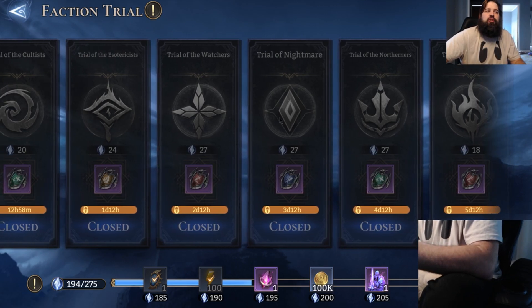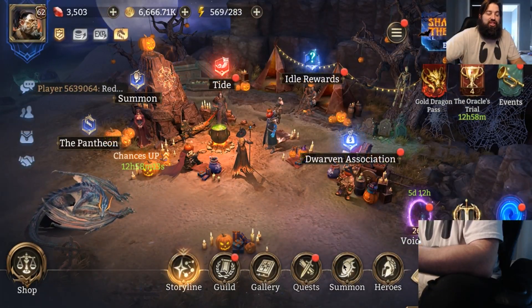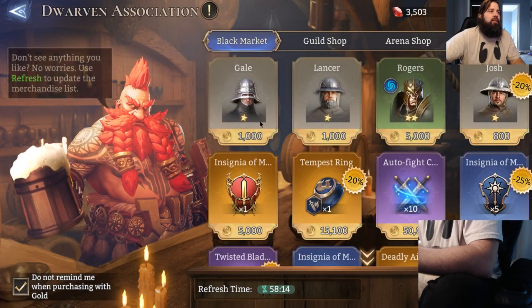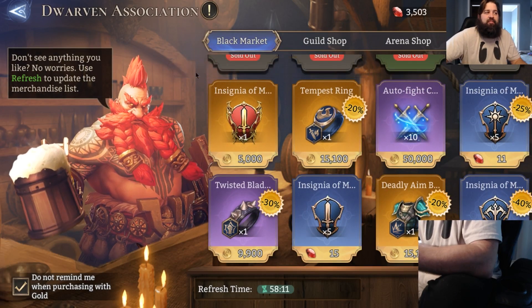I haven't pushed too far in my nightmare trials, but now that I have Volca at six stars I think I can push higher content because right now the nightmares don't have a healer. Volca is absolutely the closest thing they have to a healer, so I think she's the champion I've needed. Now it's just about getting all my characters' stats to a better place.